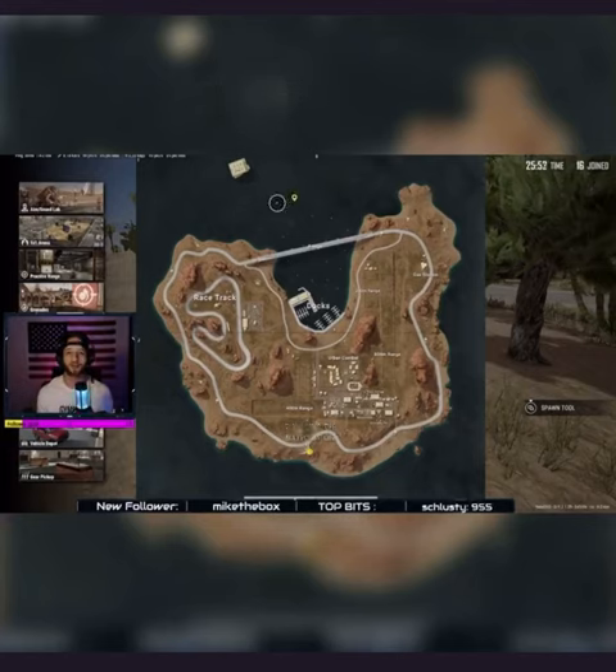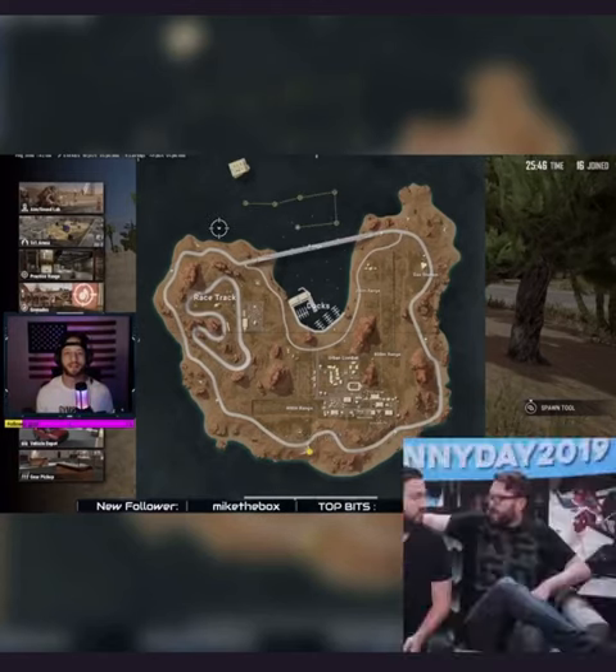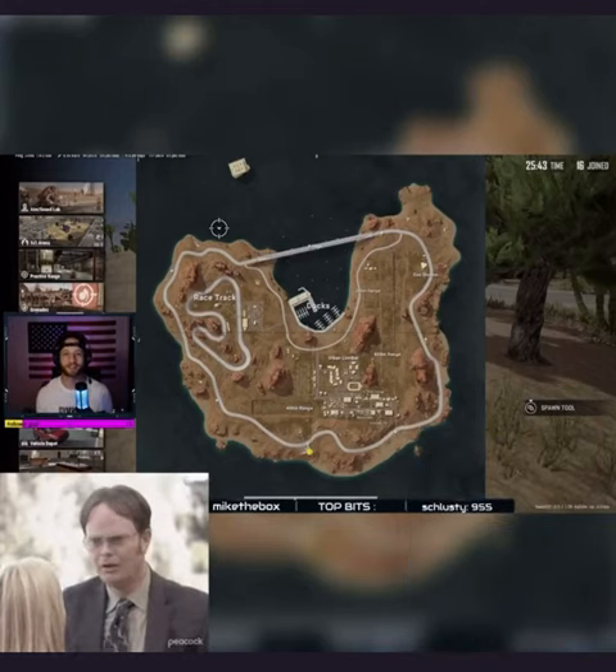As we all know, hold down Y to clear it. When it's on, now you're in the waypoint mode where you can draw lines to help guide your team. Hold Y to cancel it.